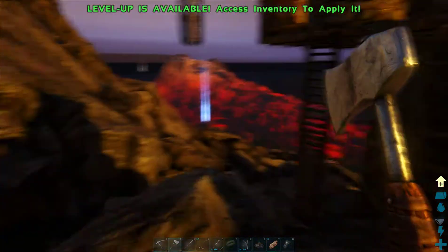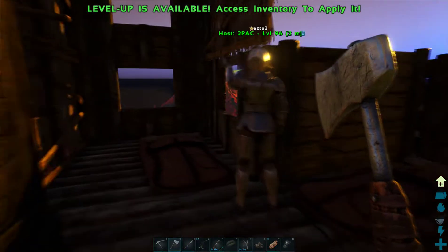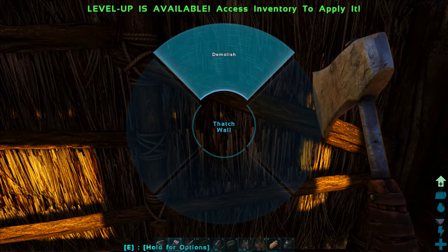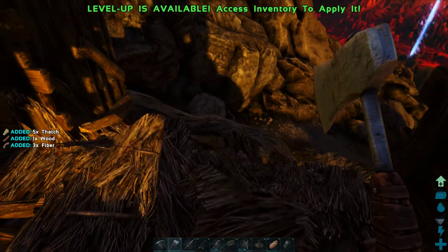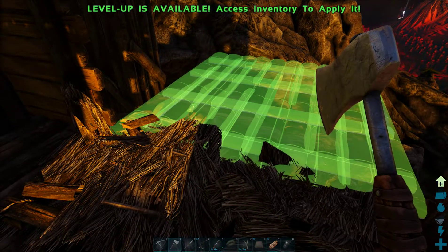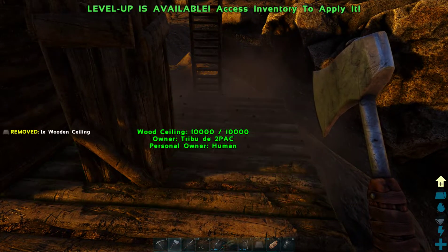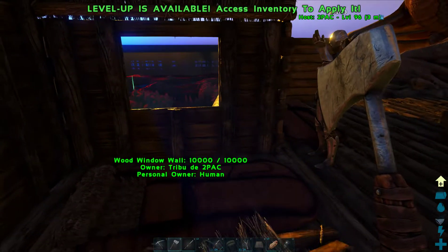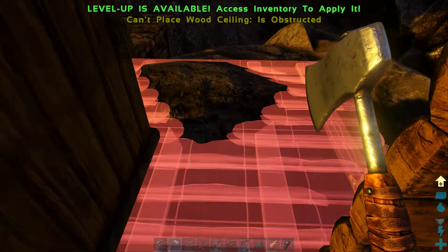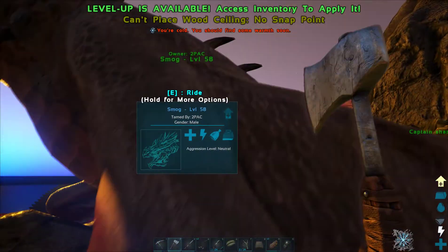Let me just have a look. Yeah, I would want to have this extension here — I would like that. Demolish. Ceiling right here. Ceiling here. And when ceiling — oh, sadly it doesn't work here. Maybe because of the dragon, let's try it.